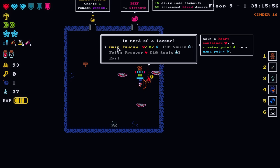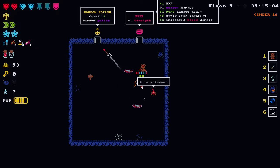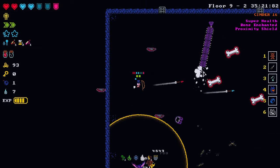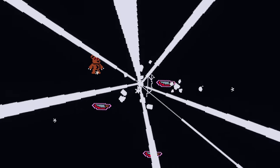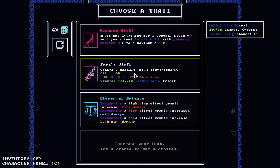The Deep Dark — I do want to gain a favor here and I don't want to be caught without survivability, so let's add a heart. Mana star would have been beneficial too. Maybe we can stumble across a mana star or get a piece of armor that gives us mana. Papa stuff grants two assault rifle companions — but we need exactly one companion, so I can't go with this.